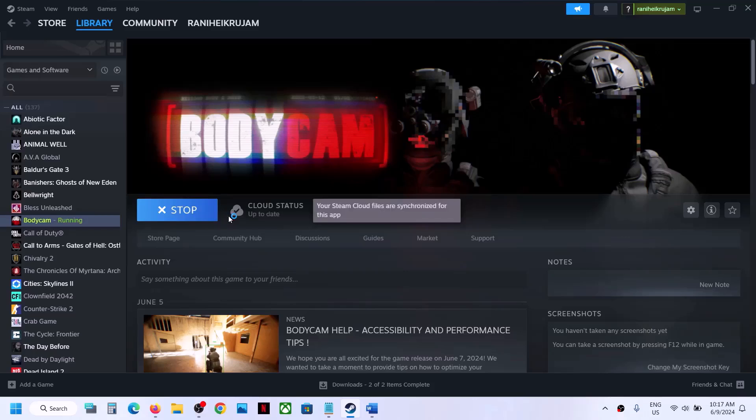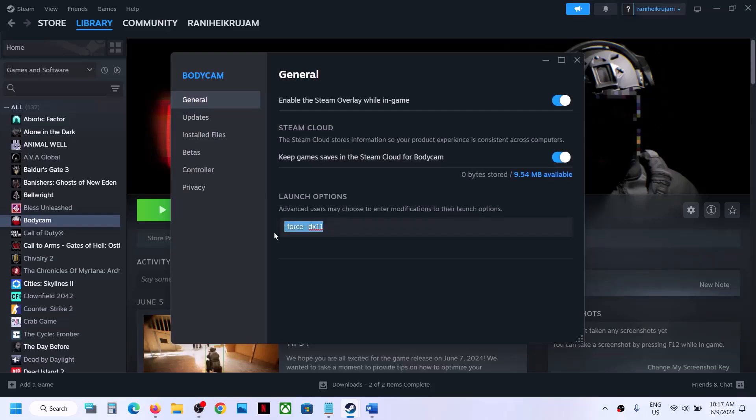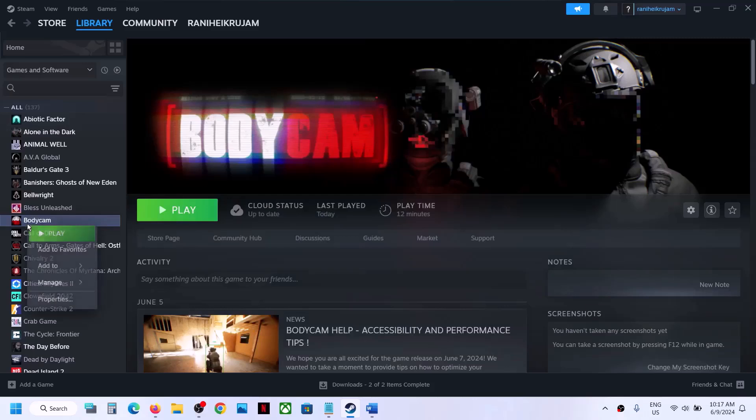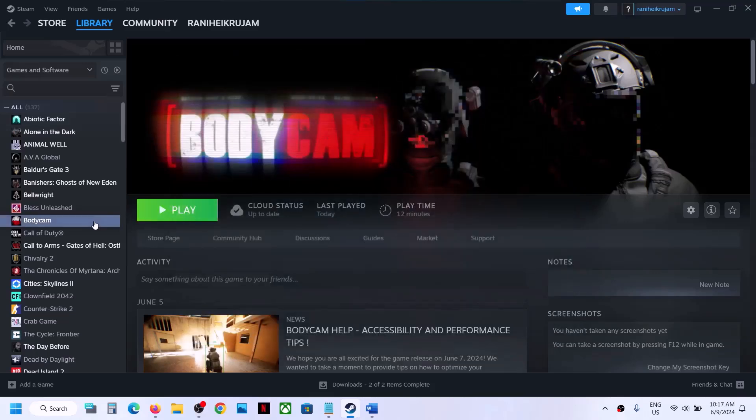If still not working, you can try DirectX 11 or DirectX 12 in the launch options. Make a right click on the game, go to Properties, and type in -DX11, then launch and check. If that does not work, go to Properties again and type in -DX12, then launch the game and check. If still not working, remove all these and follow the next step.